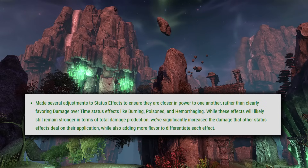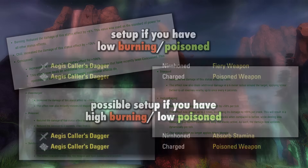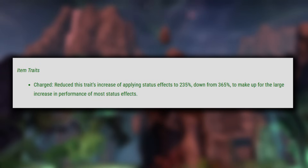Next, and probably the biggest overall set of changes coming, are to status effects. They buffed most of them by quite a bit. I'll likely have a separate video coming out talking about the status effect changes and what those mean for our builds, including our enchantments and weapon traits. But it will be far more common now to diverge from the typical flame and poison enchantments if you have high up times on burning and poisoned already in your setup, and we might even see some classes using non-weapon damage setups for pure single target DPS. And to go along with the status effects, they did nerf Charged — they reduced this trait's increase of applying status effects to 235% down from 365% to make up for the large increase in performance of most status effects.